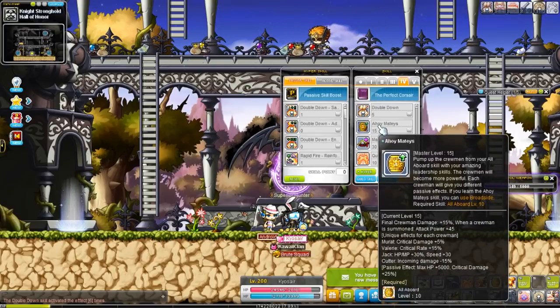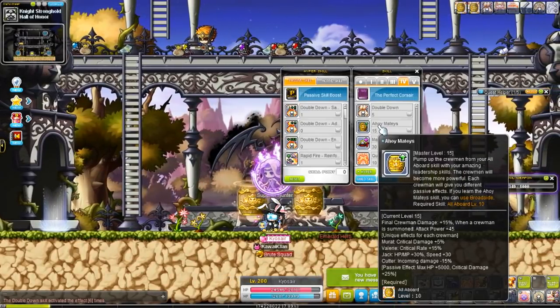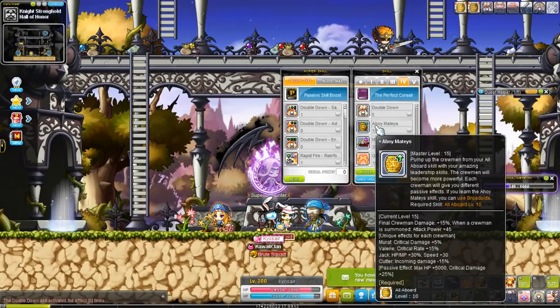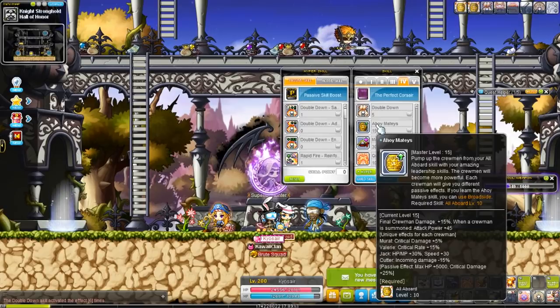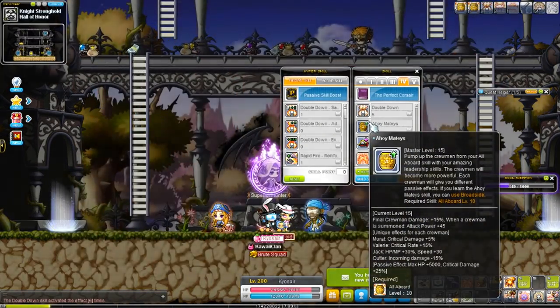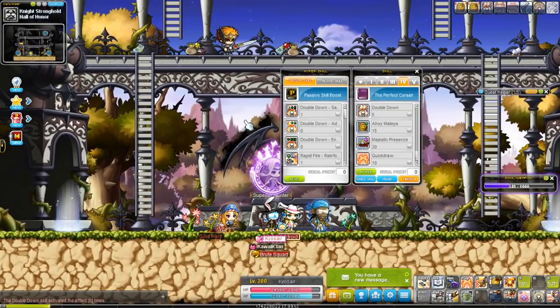Oh Hey Mateys is the final upgrade to your crew summons. Their final damage is increased by 15%, and when a crew member is summoned you gain 45 attack. Each member also gains a new ability that benefits you: the blue guy gives 5% crit damage, Valerie the girl gives 15% crit rate, Jack the green guy gives HP and MP, and the last crew member cuts the damage you take by 15%. It really makes you want to keep them summoned at all times.